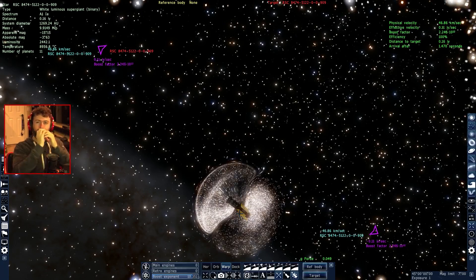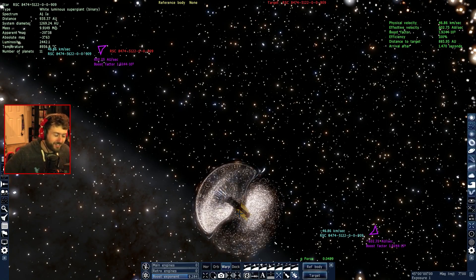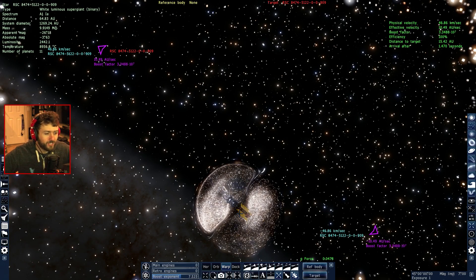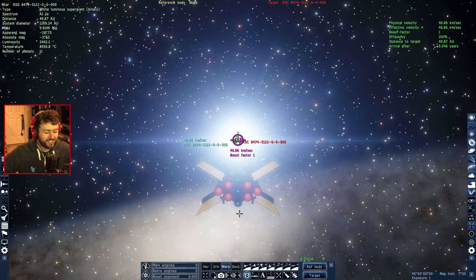I think a warp drive could theoretically be possible. The theoretical concept involves using dark energy — it takes the space-time in front of you and condenses it, while the space-time behind you is expanded. It pushes you through space, allowing you to travel a greater distance without really traveling a greater distance because you've condensed space-time, so you're not breaking the speed of light. Something like that — it's one of those concepts where you just take someone's word for it.